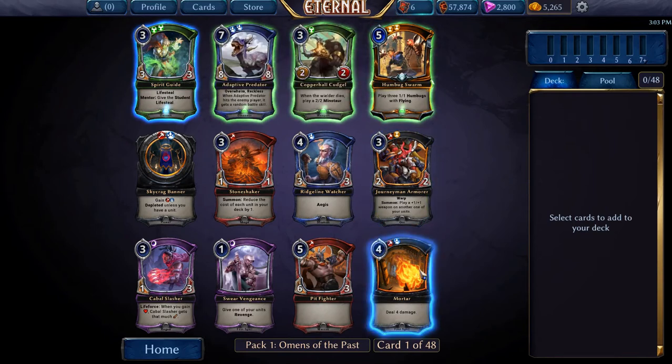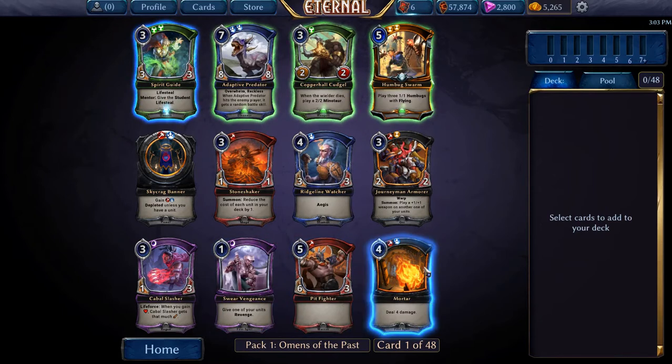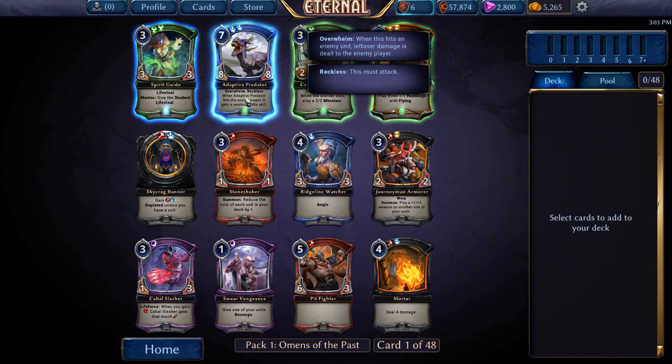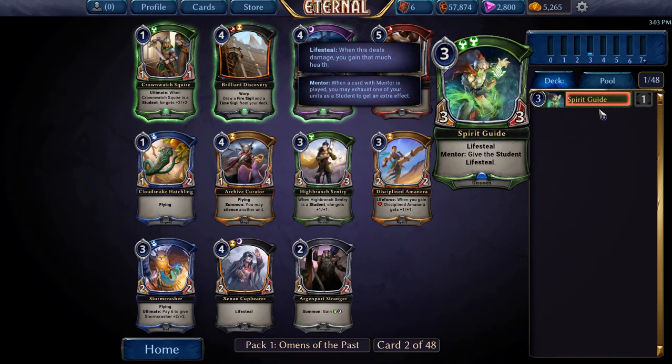Other cards here: Mortar, which is okay — puts us in two different things, which is eh. Humbug Swarm, which is good. This seems decent. I've tended to like it. This card seems alright. I haven't had a chance to play with it yet. But I'm going to pick this and be happy with it.